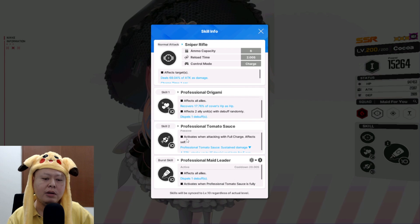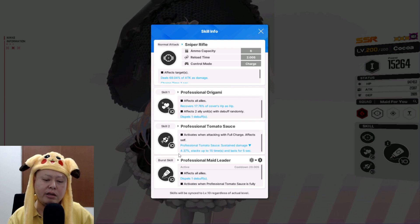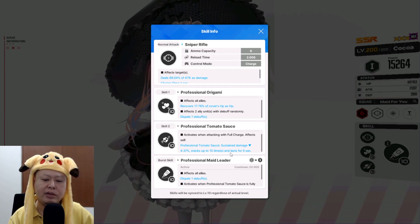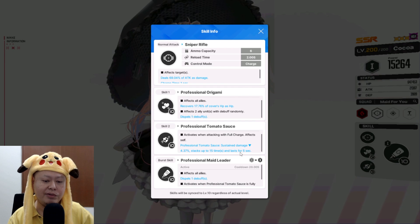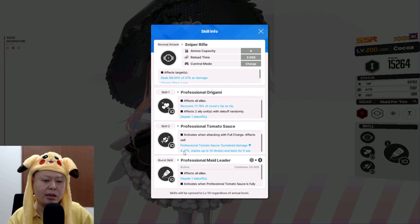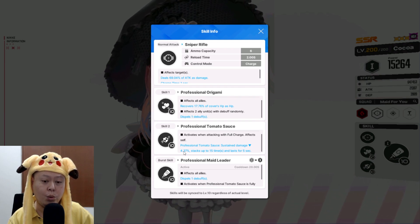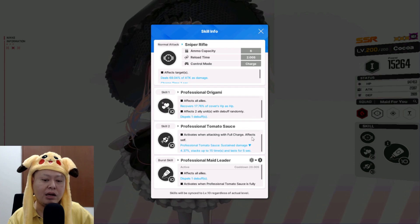Skill two activates when attacking with full charge — effect: self sustained damage reduced by 4.37%, stackable up to 15 times, lasting five seconds. So in total we can get 65% damage reduction! But it only affects herself.